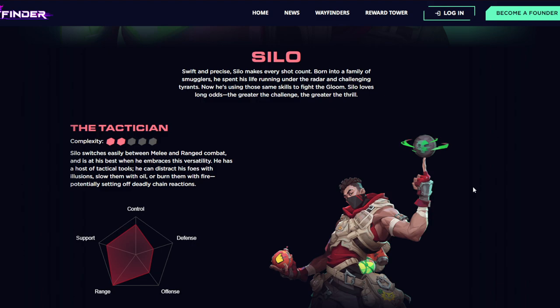Silo switches easily between melee and ranged combat and is at his best when he embraces this versatility. Looking at his stats, he has a 10 in range, an 8 in support, an 8 in control, and a 6 in defense. Overall he's going to be playing from range but switching between range and melee — kind of like a gunslinger who weaves in and out. That's how Silo is going to be played.